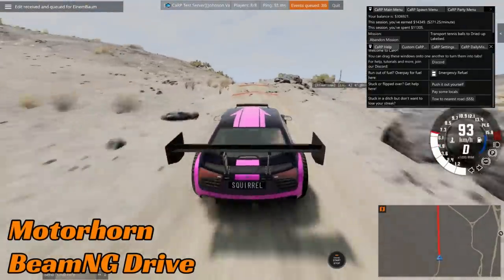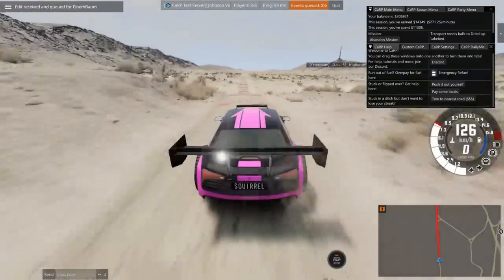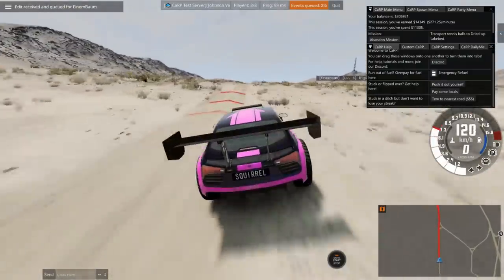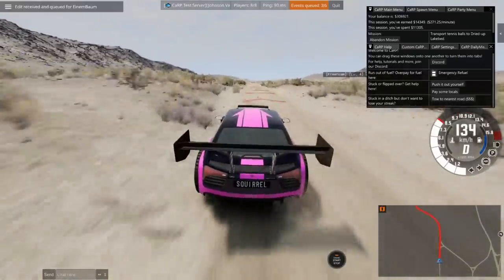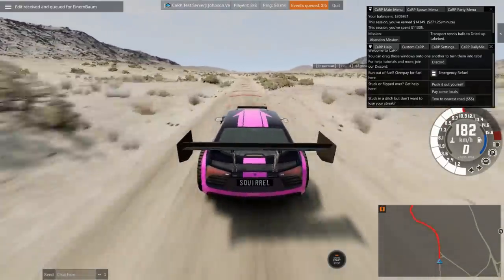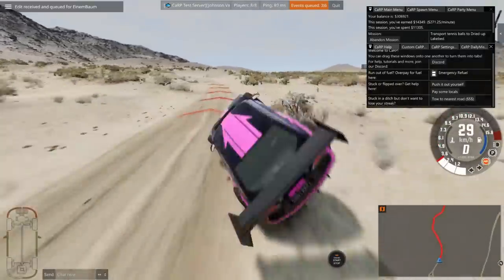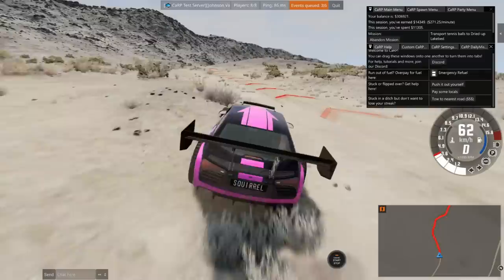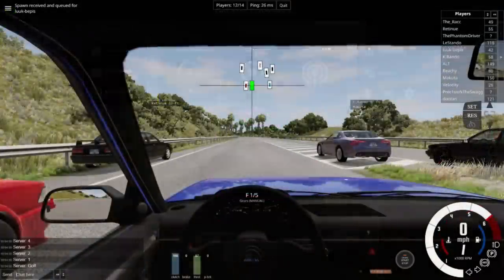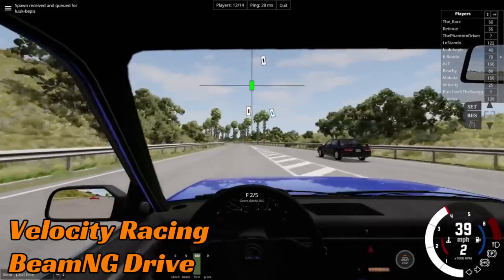Motorhorn is up next on BeamNG Drive. Rolls and carry on in rally games we see from time to time, but rolls and carry on in Beam is a lot tougher — you normally take some damage or something goes wrong. This is a heavily modified off-road SBR4 that manages to twist and flip and land with the wings still attached. It's not quite landed perfectly on the road but still landed pretty well. You don't often get away with those.